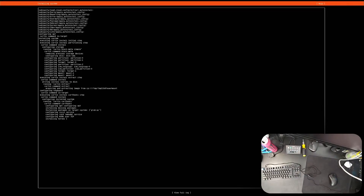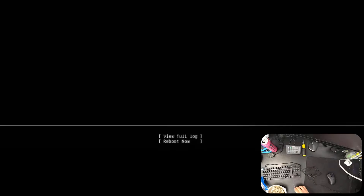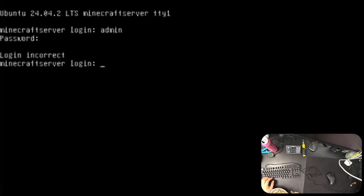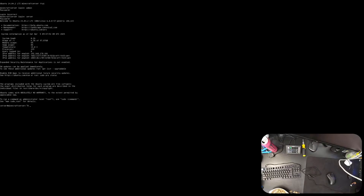The installation will take a while. Once done, your PC will restart and you'll be prompted to remove the USB drive and press Enter. It should then reboot into the system. I forgot to remove the USB drive and got an error, but after another reboot everything was fine. We are now in Linux.